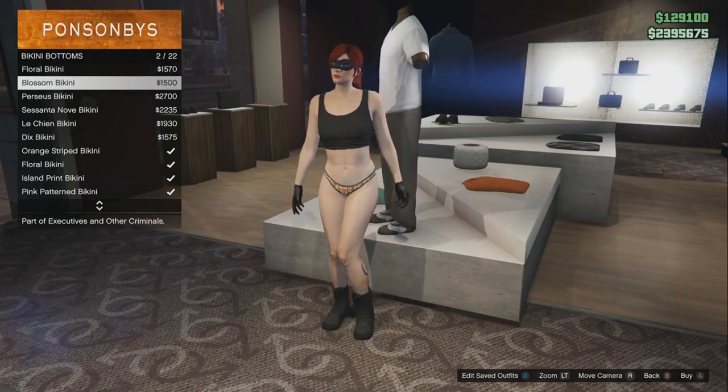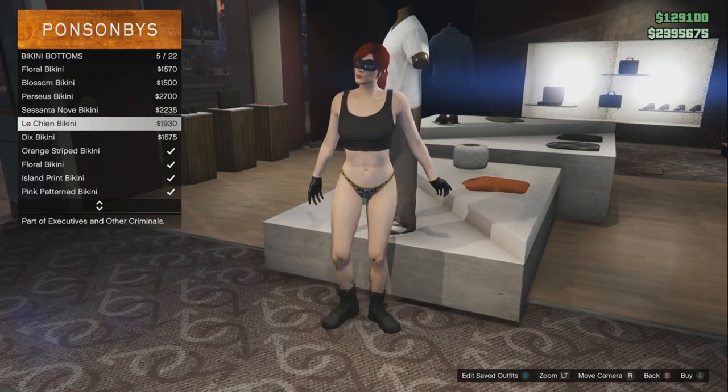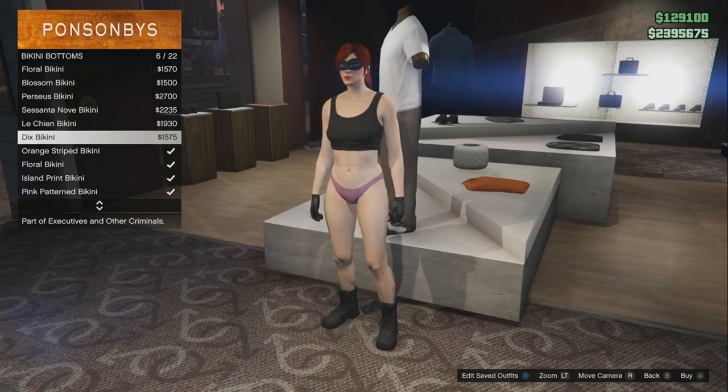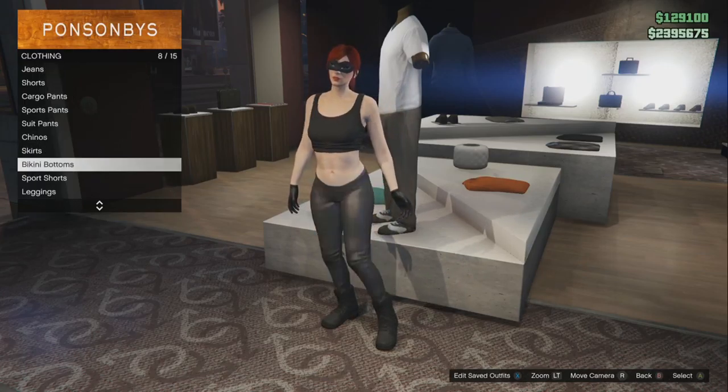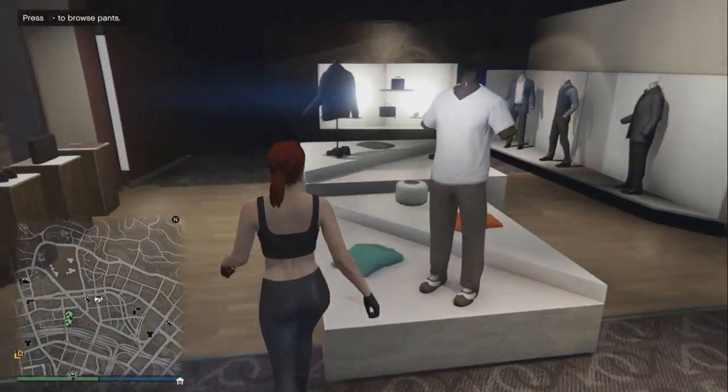If you head to the clothing store on the female side, go down to Bikini Bottoms and you'll notice there are six new bikini bottoms: the Floral Bikini, Blossom, Perseus, Susanta, Lachien, and the Dix Bikini. That sounds really odd, doesn't it? But either way it's pretty awesome, and they all cost a lot of money — more than you would actually pay for retail clothes, which is ridiculous.